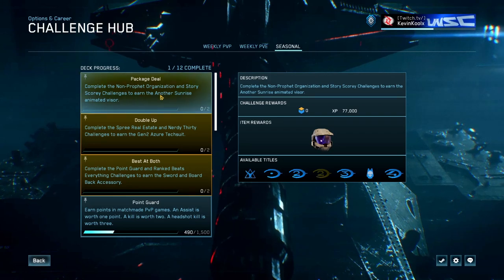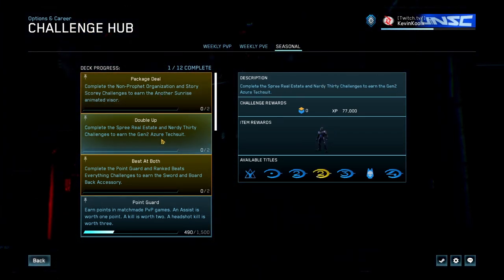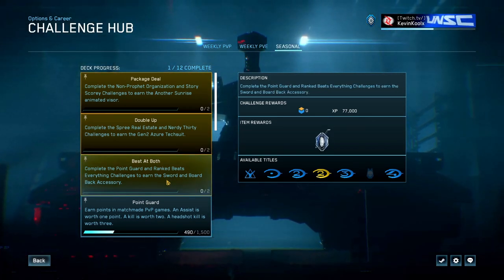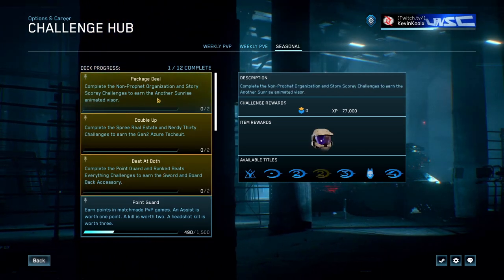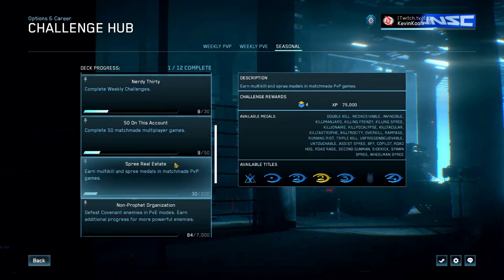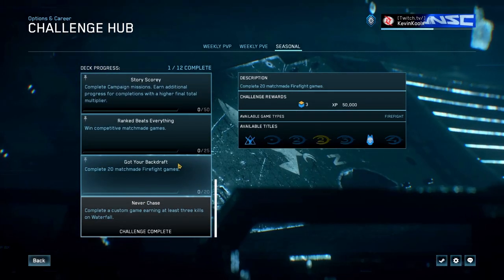Currently there are three seasonal-specific unlocks: the Another Sunrise Animated Visor, the Azure Tech Suit for your undersuits, and the Board and Sword for your backpack accessory. Each one of these challenges requires you to complete two challenges on top of that, helping you customize your character.